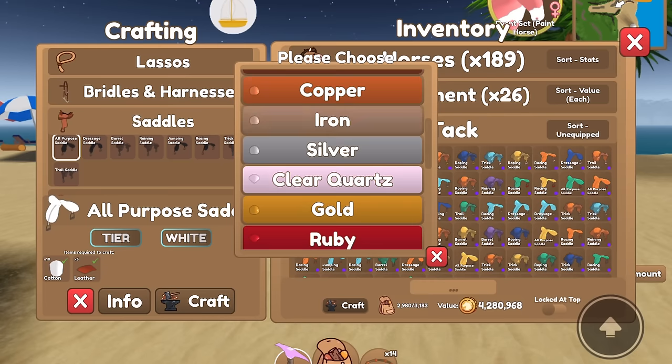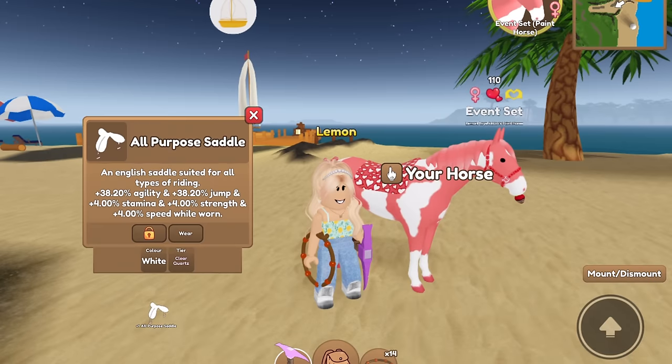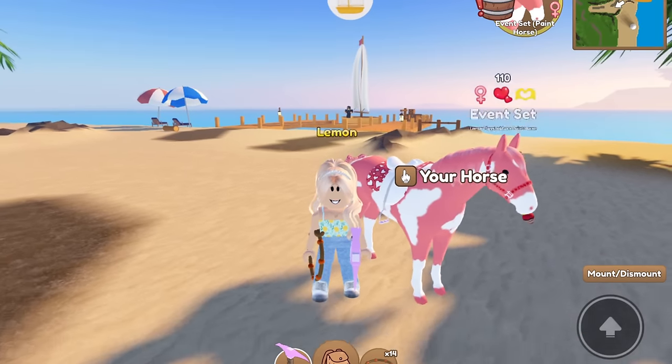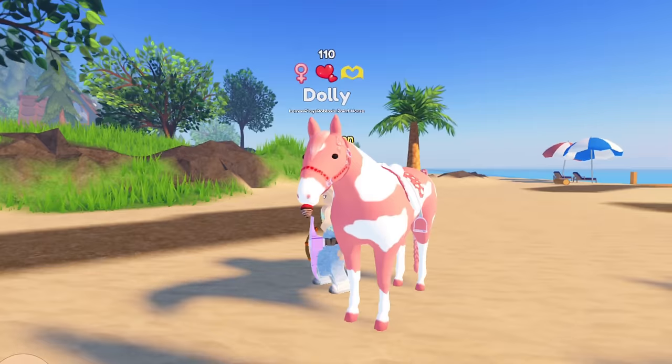We're doing a white and clear quartz all-purpose saddle. I looked up some more names, and I think we're going to name this pretty girl Dolly. So this is Dolly.